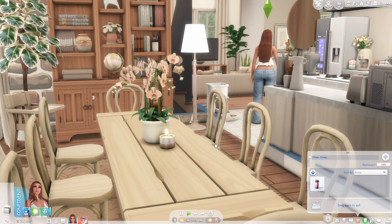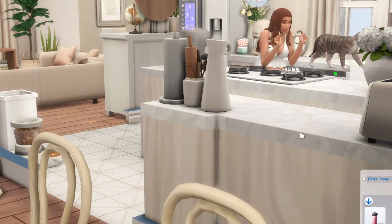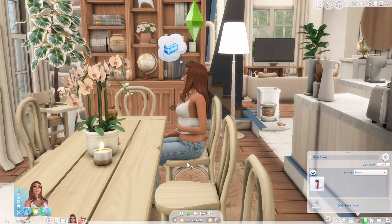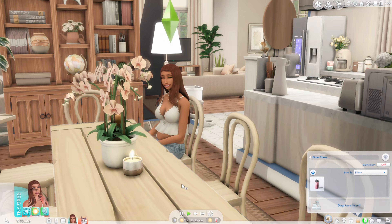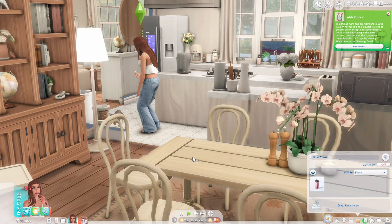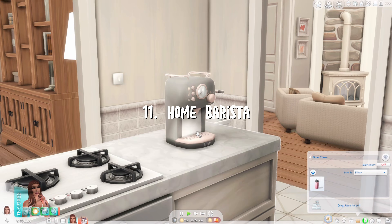The next mod is the Sit Still mod, which I absolutely need because my sims get out of their chairs when I don't want them to — especially when I'm trying to take a cute picture. You can tap on a chair and do 'steady sit' and your sim will not leave until you say so. I'm pretty sure you can do it as a group activity too. It's a cool feature and I definitely recommend it.